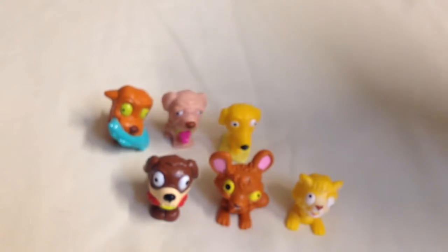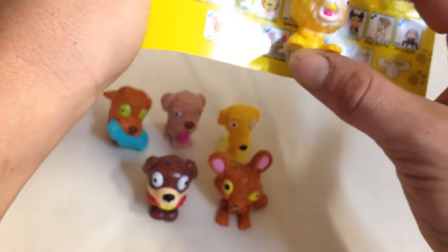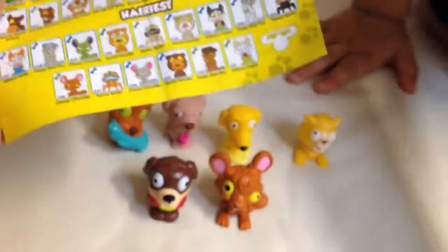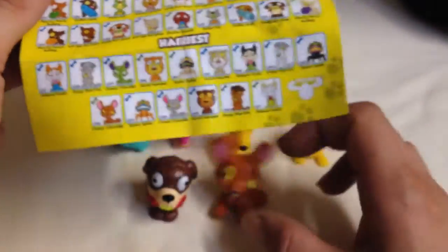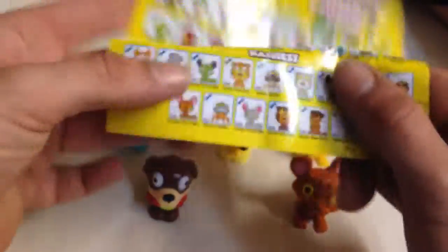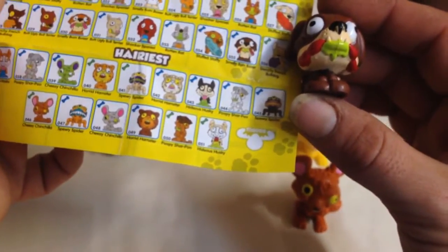What we'll do now is have a quick look and see which ones we've got. So maybe the hairiest — I think that's the hairiest. Number 40 — Horrid Hamster, that one. The next one is Cheesy Chinchilla. He's a chinchilla. And this puppy dog with the sausages in his mouth is Smelly Bum Boxer — he's the smelliest.